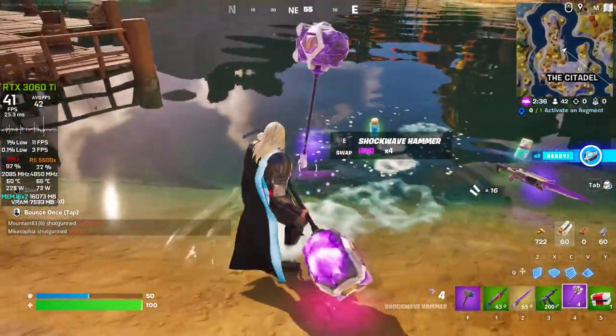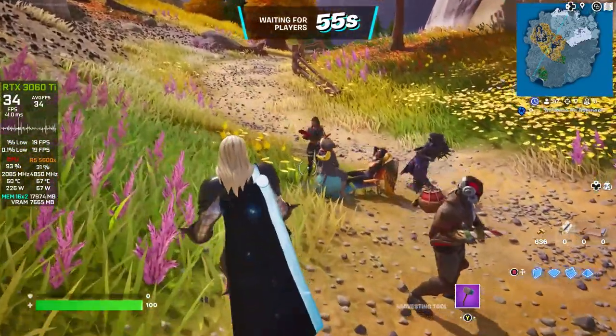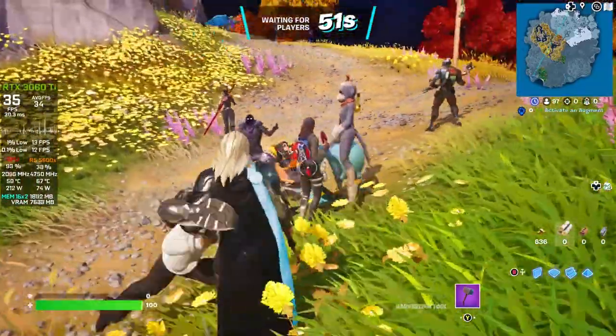For reference, at least in terms of environment, Epic say that now individual trees have around 300,000 polygons, and every single stone, flower and blade of grass is modeled.